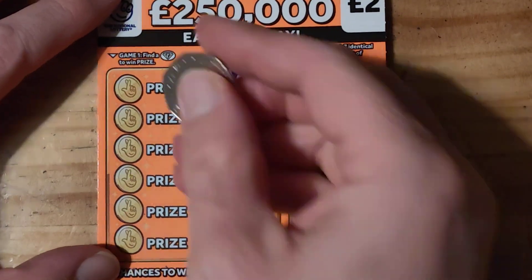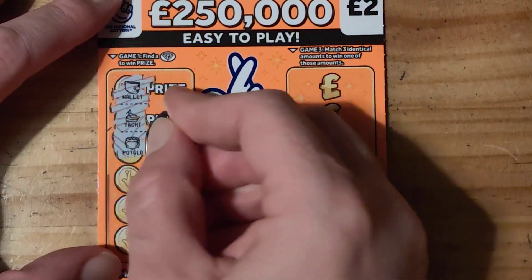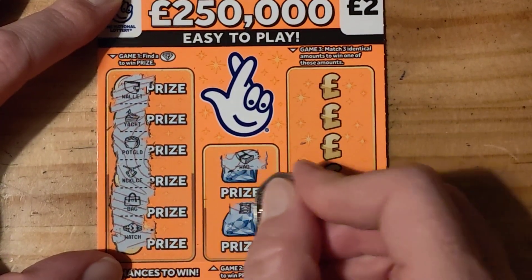On to the next one. We've got a diamond, we've got a wallet, we've got a yacht, a pot of gold, necklace, a bag, a watch, wad, roll.